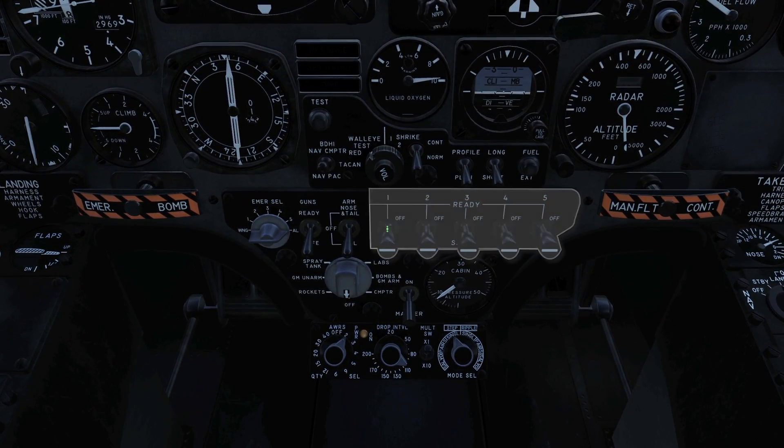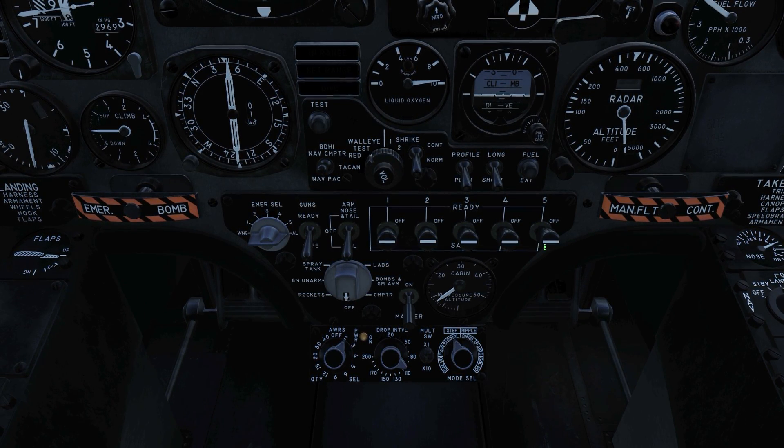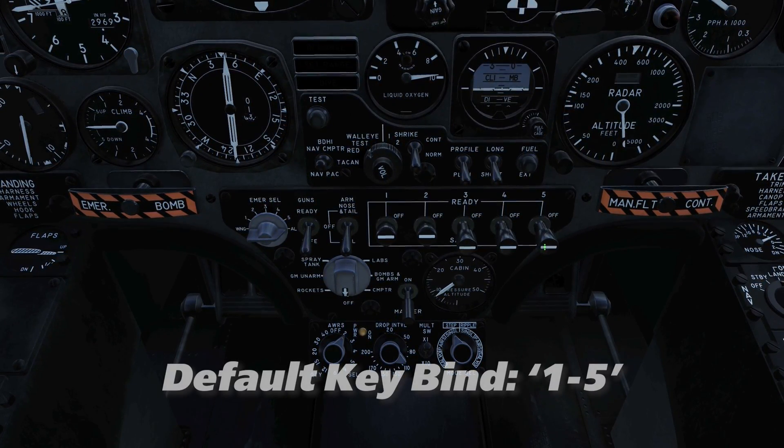Above and to the right, we have the station selector switches, which energize and tell the aircraft which pylons we want to drop from. These are clickable, or can be selected using the 1-5 keys on your keyboard.